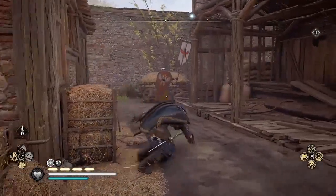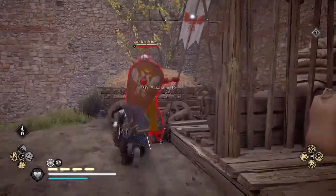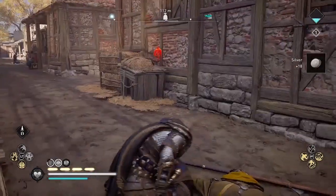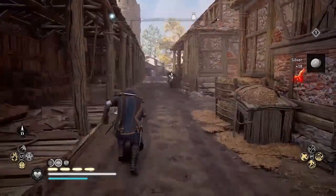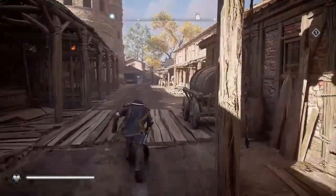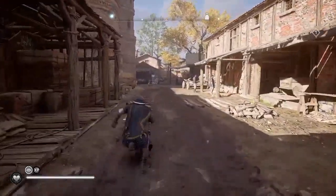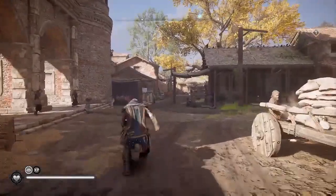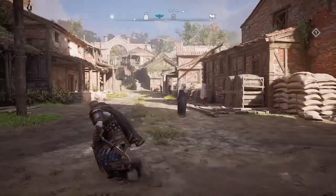Most of the standard bearers are in pairs at arches or that building. There's a supply chest in that building — that's why they were guarding it, but I've already picked it up. And then there are a few standard bearers that are wandering by themselves.